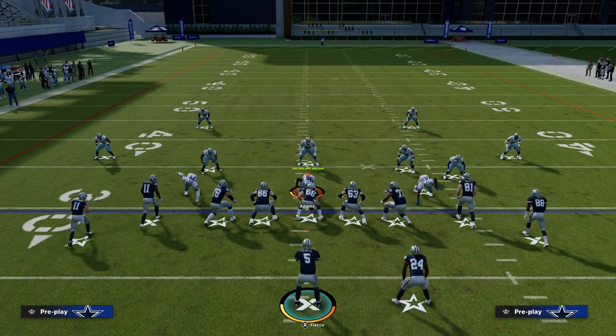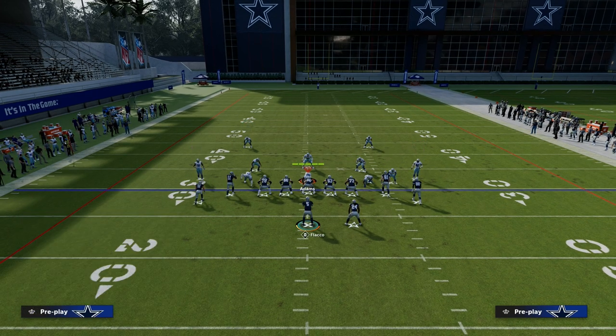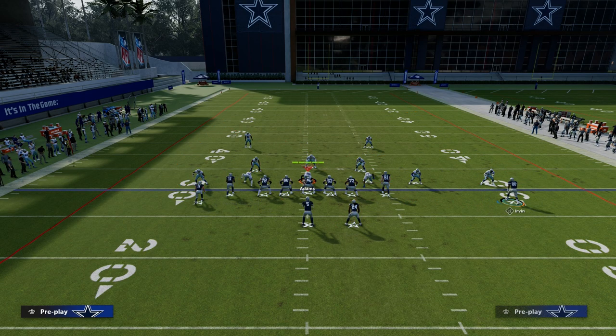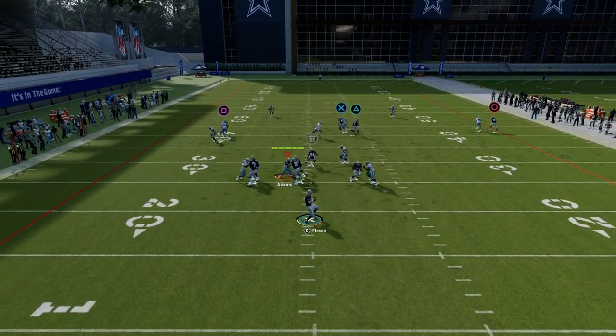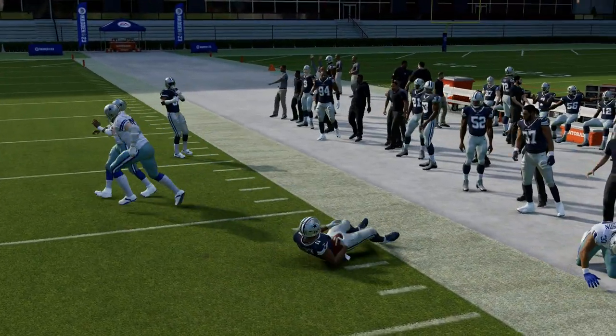Now they have to play either backed-off coverage or what's known as shaded-down man. When they play shaded-down man, they're going to want to have two deep half zones. The beauty of this slant post concept is because of the route combos we're putting on the field — it's really hard to stop both the slant and the post in man or in zone for that matter.